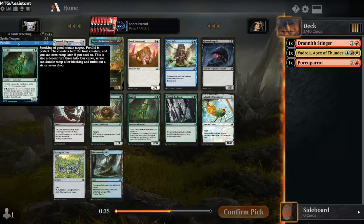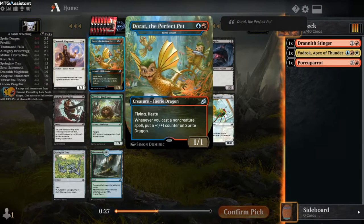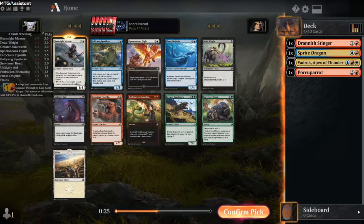The other three-rated card is Fertilid - that's not any of my colors. So let's go with Dorat, the perfect pet. Or Sprite Dragon. In the next pack, the Inside Mentor is really good. Mentoring a creature and then you can boost it afterwards. We can pick up some other creatures with Vigilance and we will be very good to go. This is also the card that is highest up on the list. The other one is Deadweight and Greater Sandworm - I am neither of those colors. And then there's Spontaneous Flight.